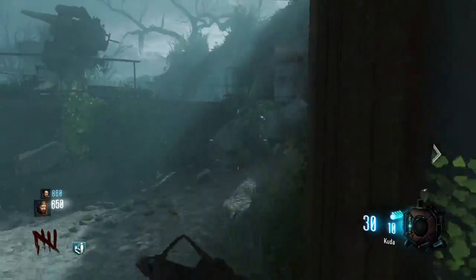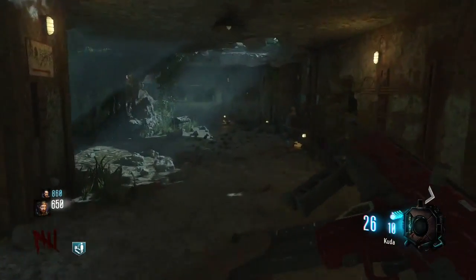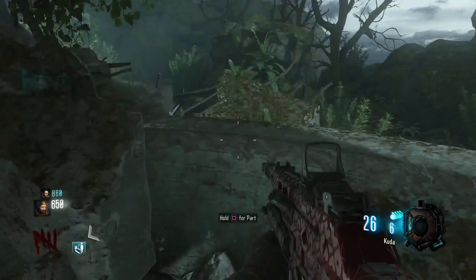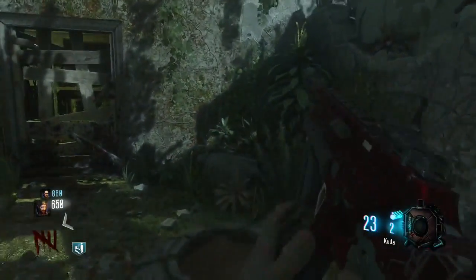Next, go into the bunker directly to the right by the 1250 door. Take another right and on this rubble right there is the first location. Next is in the back next to the spore in the rubble. The third location is in the corner next to the plant site.